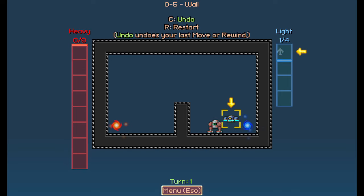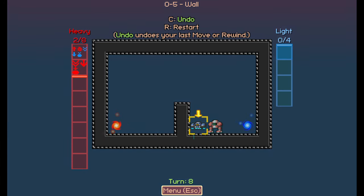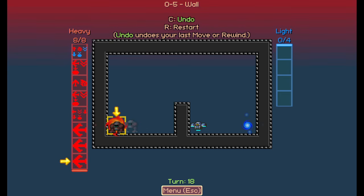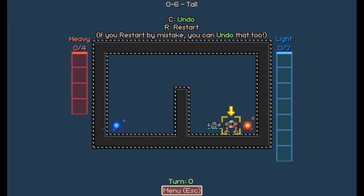Heavy has eight moves. Light wants to be here. I can move Heavy in the air, which also drops the other one. If I undo Light — which would ordinarily be a right move — but because I've blocked it with Heavy, those undos do nothing on purpose. Now Light is in front of Heavy. I'm using this as a staircase, but I can undo the down. Eight — there we go.